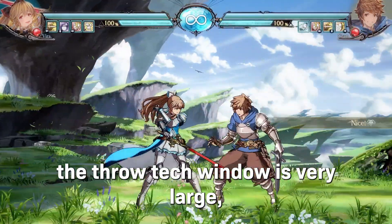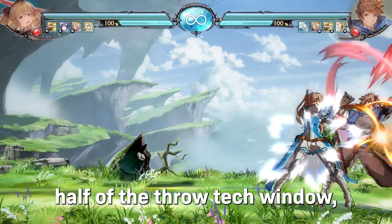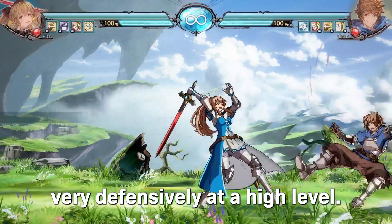And finally, the throw tech window is very large. But, as a penalty, if you tech the throw near the latter half of the throw tech window, you still take some of the damage and are left at disadvantage. But it's not nearly as bad as being hit by the throw. This allows players to play very defensively.